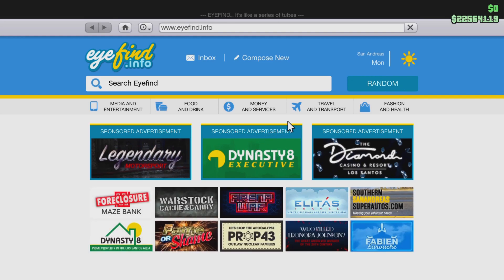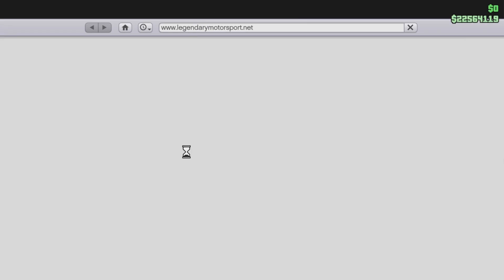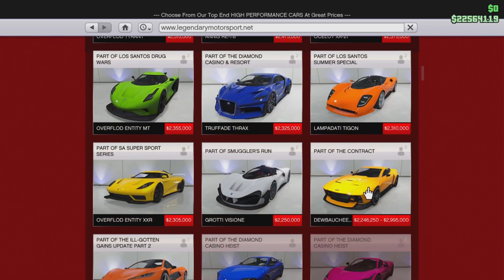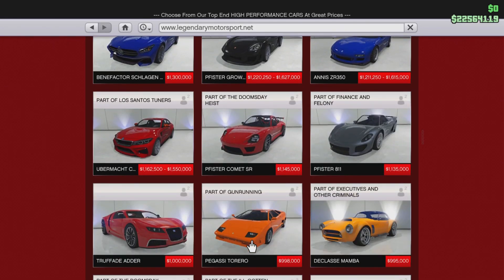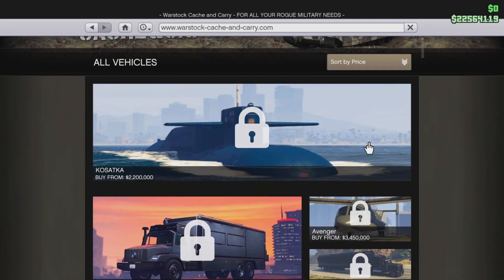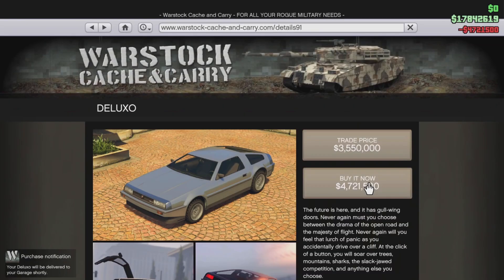Go into the internet and go to Warstock. You're going to need to buy a Deluxo, or you can also buy other cars like I'm showing here in the video — cheaper cars for like one million dollars. So go to the internet and go to Warstock. If you're going to buy a Deluxo or a Toreador, just get it to the garage that you are in, the one you have the spot location for.